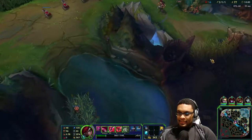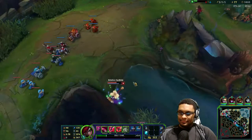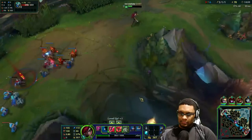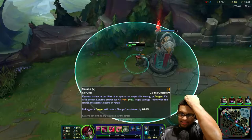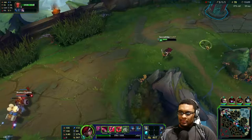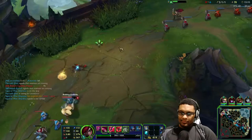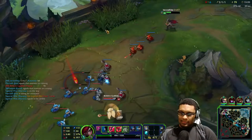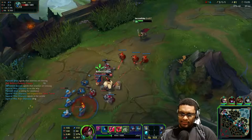If I just had a gank I could do it, but she has too much health right now and I don't do enough burst. If my Q just did more damage than what it does now... I think I'm gonna get my E up because of the damage. It only targets champions, minions, and monsters - but I love the cooldown on that ability though.